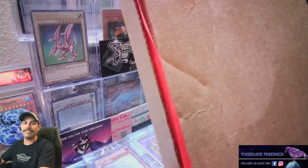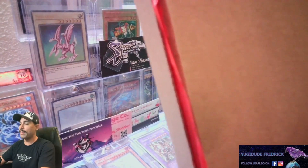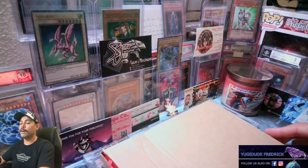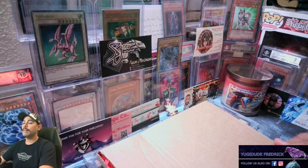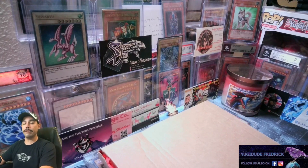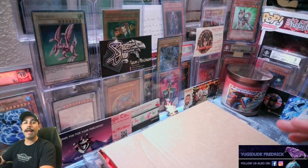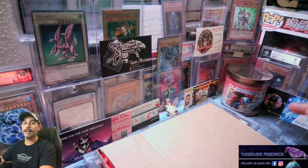There are a bunch of different tiers. I am a Slifer Red tier, so you get 4 packs with that. If you are a Ra Yellow tier, you get 8 packs. And then the Obelisk Blue tier, you get 12 packs. The highest tier is now known as the Exodia tier — it used to be known as the GX tier. For that one, you get 12 packs plus 2 bonus packs, which are usually some pretty older packs. Definitely a lot of greatness.